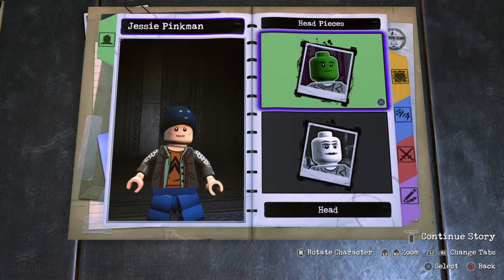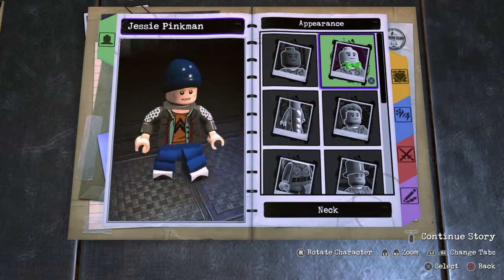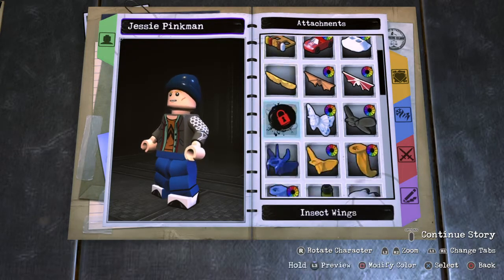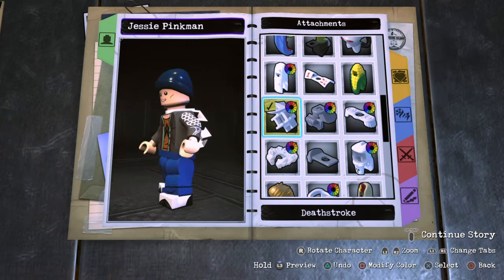Yeah, it's about there. No things on his face. No neck attachments. Back attachments? Yeah, we'll probably have a back attachment to reference the bow.